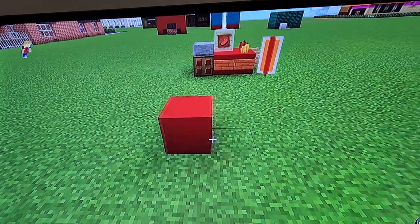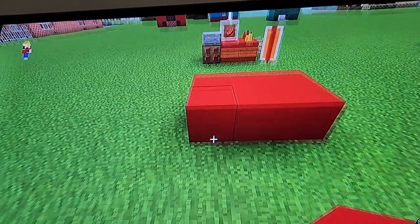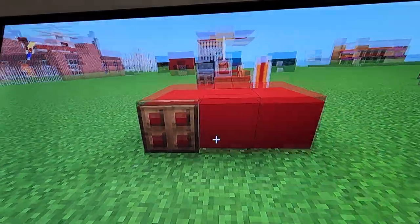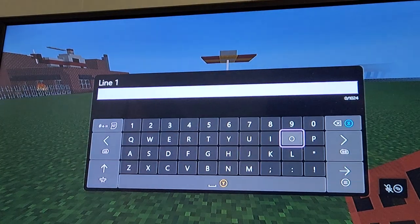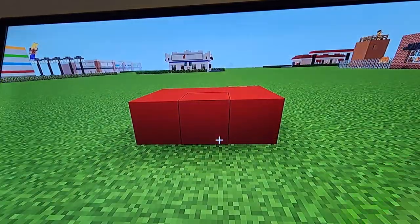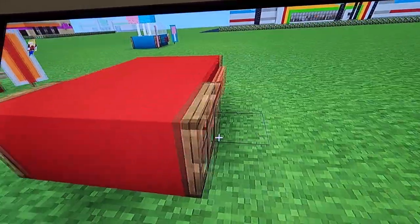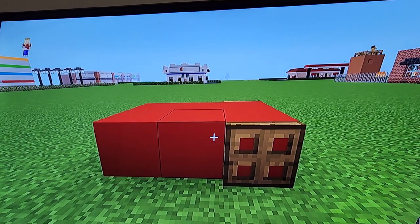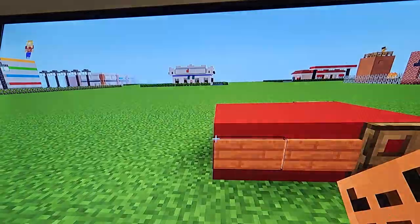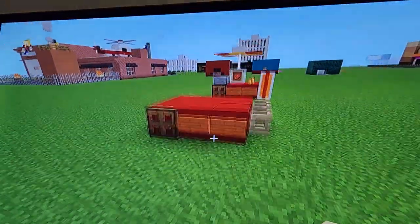To start off, you're simply just gonna place three red concretes and extend forward. On the very left side, you're gonna place an oak trapdoor face up and then two acacia signs just like this. You're gonna do the same thing on the other side, except the oak trapdoor goes on the right — because these are gonna be the wheels for the cart. Place acacia signs there, and then at the end you're gonna place two open birch fence gates.